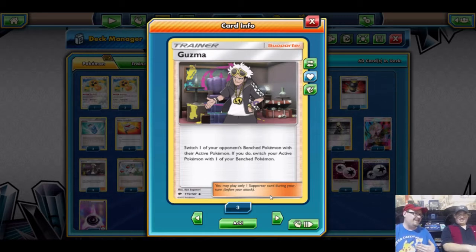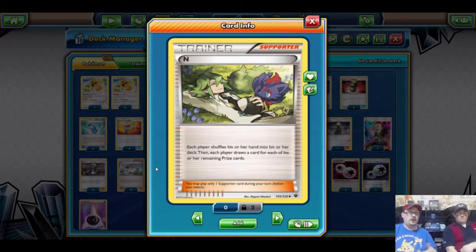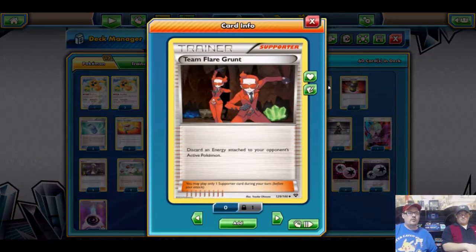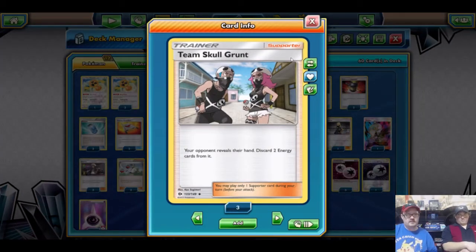We run three Guzma, but we're using it differently: instead of grabbing something to knock out for a free prize, we're doing the opposite — pulling up something our opponent wasn't planning to load up, hoping to force a Guzma play, escape rope, switch, or retreat, burning up their resources. We run one N for hand disruption and hand refresh, two Sycamore for hand refresh, one Team Flare Grunt to discard an energy from their active, and two Team Skull Grunt for more disruption to get energy out of their hand and slow them down.